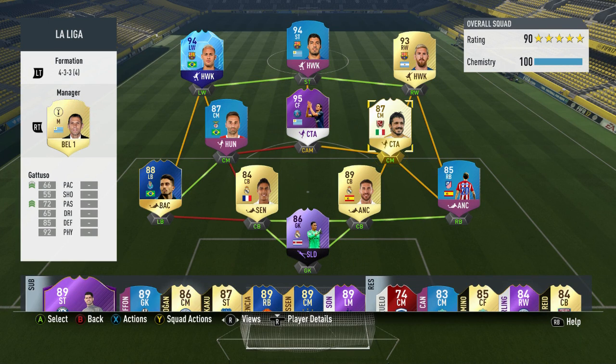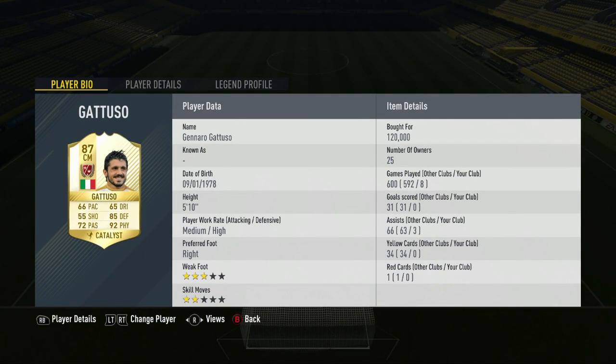LogFog here and welcome back to another video. Today we are doing another FIFA 17 legend review, reviewing the 87 rated Italian legend Gennaro Gattuso. He cost me 120,000 coins and in the 8 games I played with him he scored 0 goals and got 3 assists. He has a medium-high work rate along with a 3-star weak foot and 2-star skill moves. Let's get into his in-game stats and highlights.